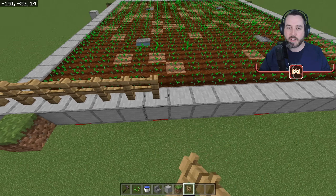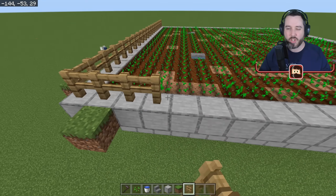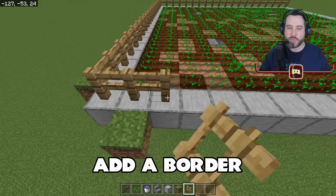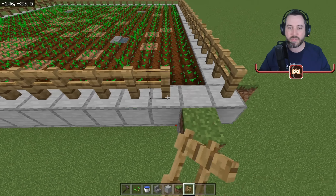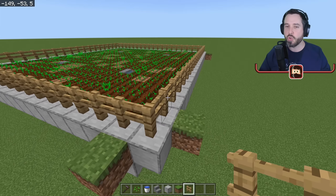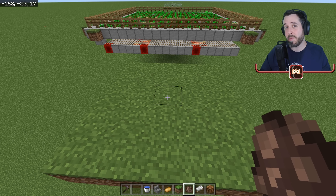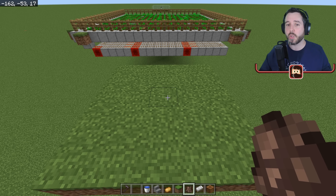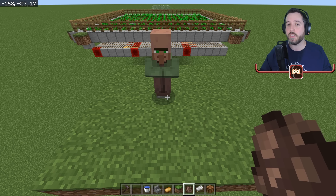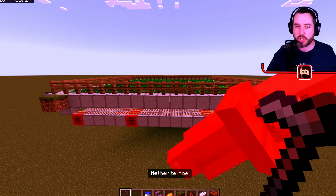If you're going to do the minecart method, add a border — you can use a fence or build this above ground, below ground, or in the air — but make sure your villager stays in this area when you bring them in. Now here comes the tricky part that a lot of people don't tell you: make sure the farm works properly with the right villager.